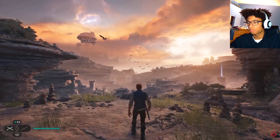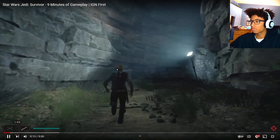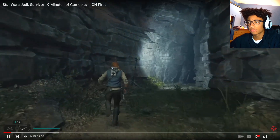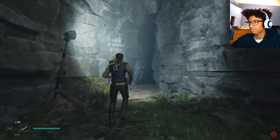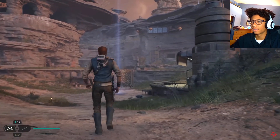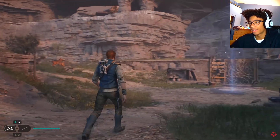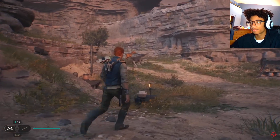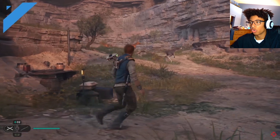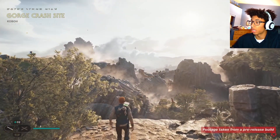Star Wars Jedi: Survivor is February's IGN First, and to kick it all off they're introducing us to the world of Koboh — a brand new planet that Cal Kestis crash lands on early in the game after a secret mission. Nine minutes of gameplay on Koboh. This whole month they're dedicating to the game, probably because it was going to come out in March but then it got delayed.